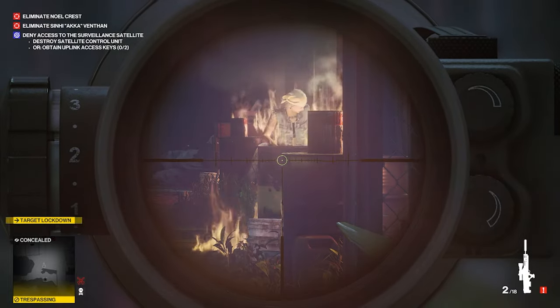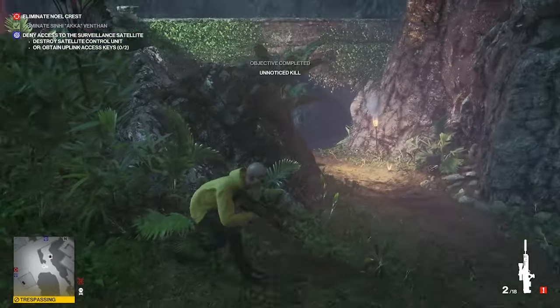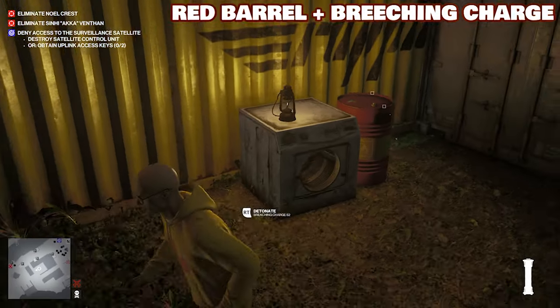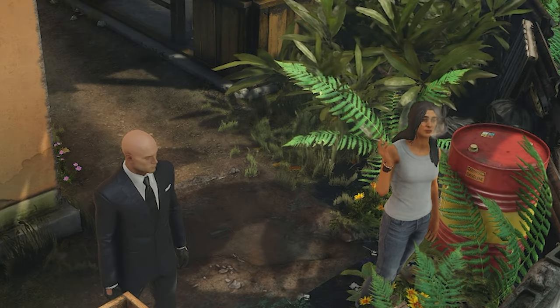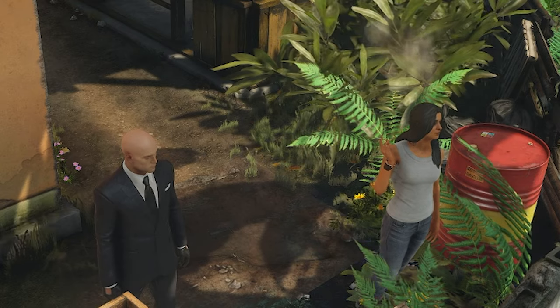There may be collateral deaths here, but sometimes that's your objective. If you have a breaching charge, placing it on an oil barrel will cause it both to leak and burn in one hit. It can be useful for remote detonation. Now if your target's a smoker and they're standing on an oil leak, the problem will take care of itself.